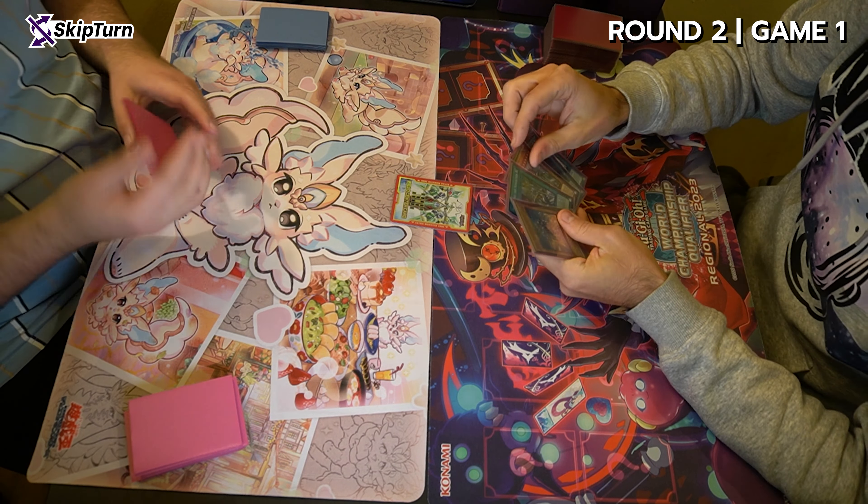I normal summon the Airlifter, Airlifter effect. I know there's something set — if it's an Imperm, I'm pretty cooked, so I should have probably drawn. I get the Emergency. This is an Emergency situation as well — fitting card. I activate Emergency; he lets it go through. I bring out the Hydrant, tributing the Airlifter. But before I can do anything, he goes Econ, tribute Baron, take — Hydrant. Not the best turn from him either.